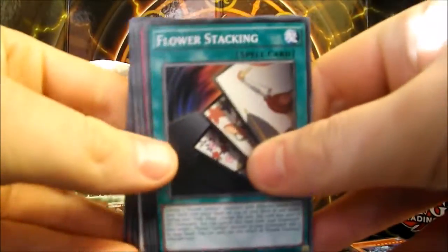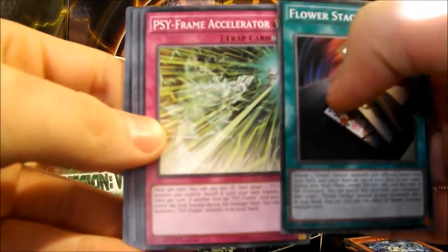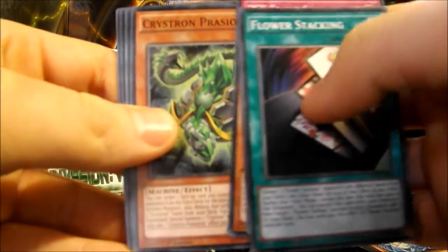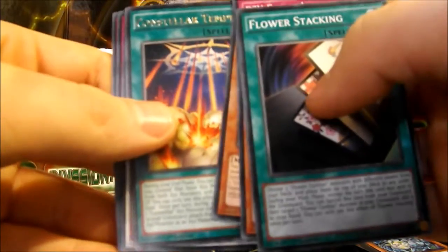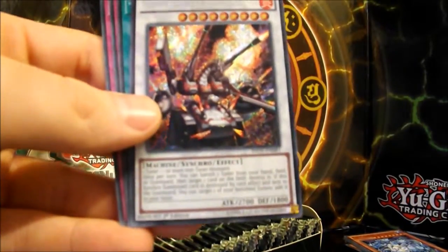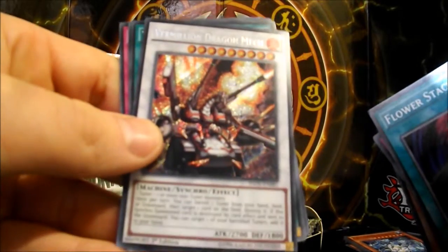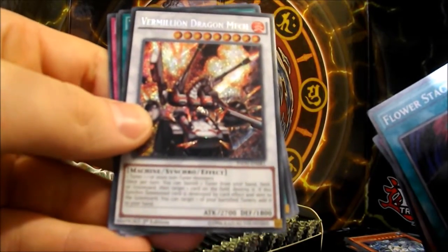We have Flower Stacking, Cyframe Accelerator, Cypher Mirror Knight, Crystron Pacioretto. Constella Tempest for the Rare. And a Secret: Vermilion Dragon Mech — which is quite a nice secret to pull. Nice.